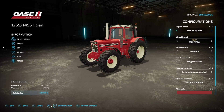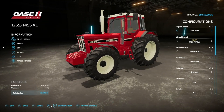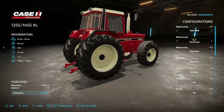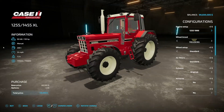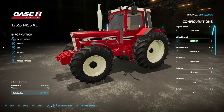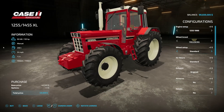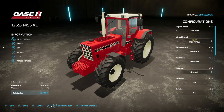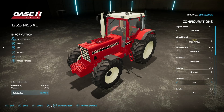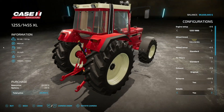Next up we have the International 1255/1455 XL - this is from Sully. 125 horsepower, manual transmission, 200 liters of fuel, 24 miles an hour, weighs 7.3 tons. Engine options include 125 and 145 horsepower, both in the 1986 edition. Tire brands include Trelleborg, BKT, Michelin, Mitas, Continental, Vredestein, and Nokian. Air filters, straight and bent exhaust pipe options, and original air horns yes or no. There's also a little tree detail inside.